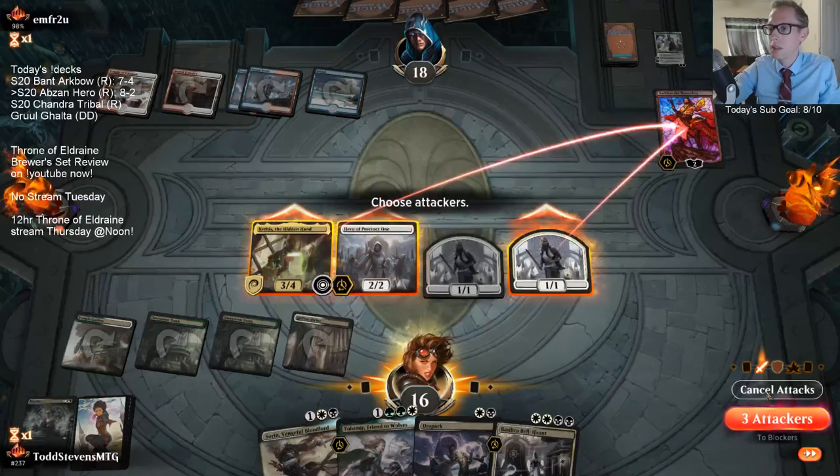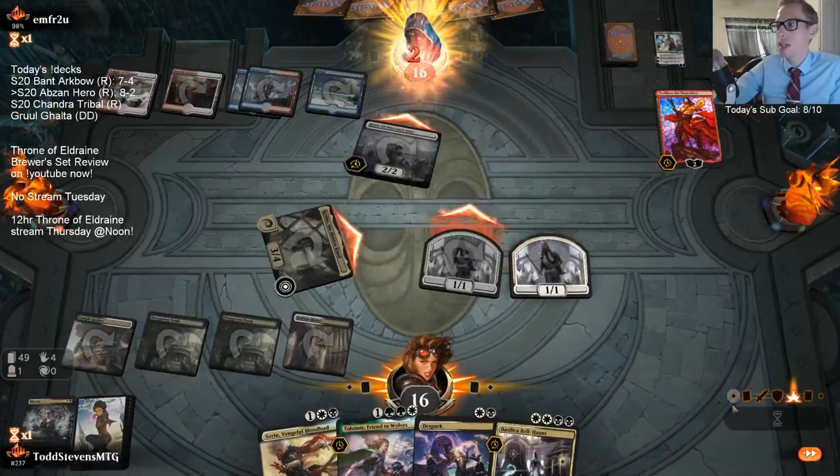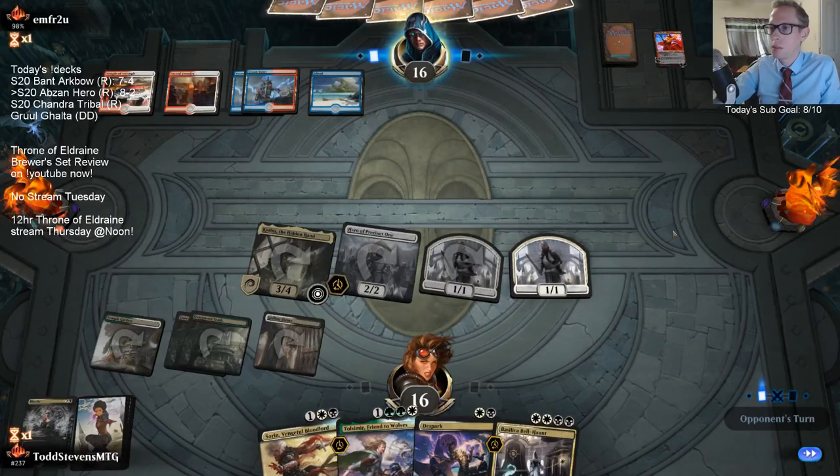This is why I don't really like Sorin in these decks - Sorin turns on my Mortify. If you're playing Jeskai Control and not playing Creatures, my Mortify would be dead. But Sorin just turns on my Mortify to being a removal spell.